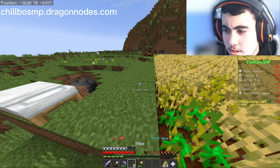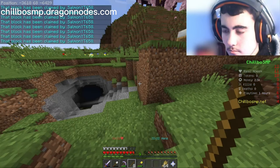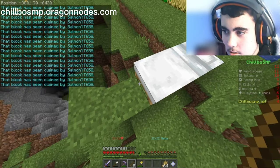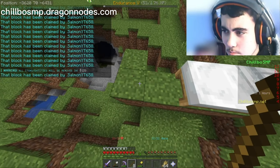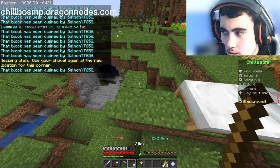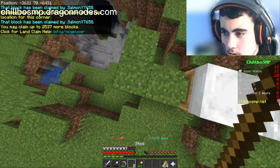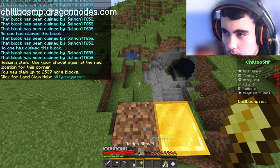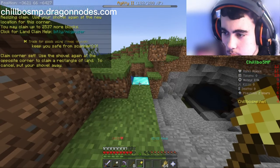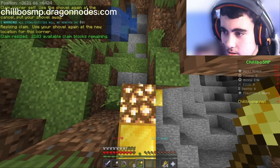I did just buy a bunch of claim blocks, so I'll claim those up to about here somewhere. I'm still not quite sure how you get the corners to show up — you can see where the blocks have been claimed. Click and then it should go to about here... re-click on that and there we go. Still have 2,000 to go.